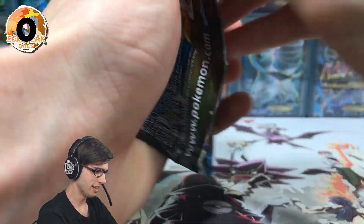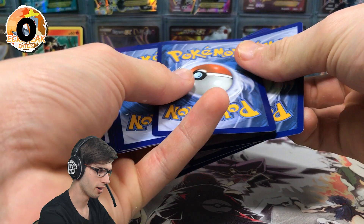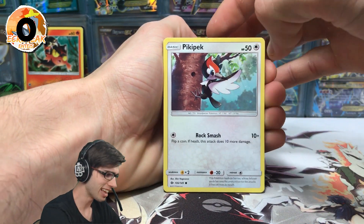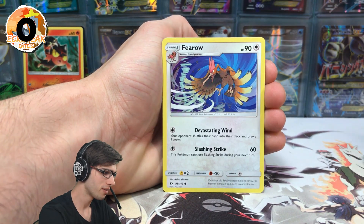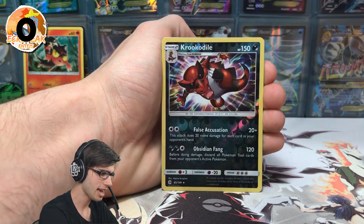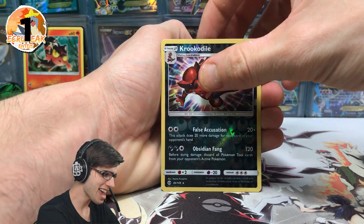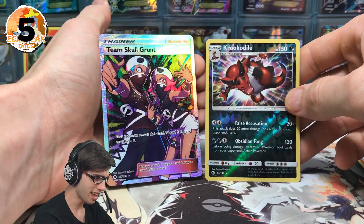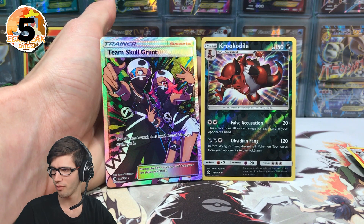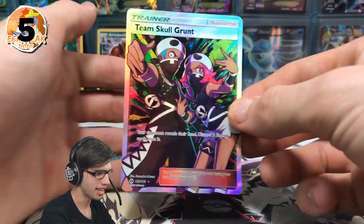Let's go into our next pack here and hopefully we don't skunk this opening. Let's go four and two, alrighty. My fingers are tingling! We've got a Pikipek, Sandile, Snubbull, Ferroseed, Grubbin, a Fairy Energy, Dragonair, Poison Barb, Torracat, a Reverse Rare Krokorok — which is actually a hole in the set as well — so that is one point on the board. And a Team Skull Grunt Full Art! That is what I'm talking about! I believe that one is four points — Holo Full Arts are in fact four points. So that is a five point pack right there.